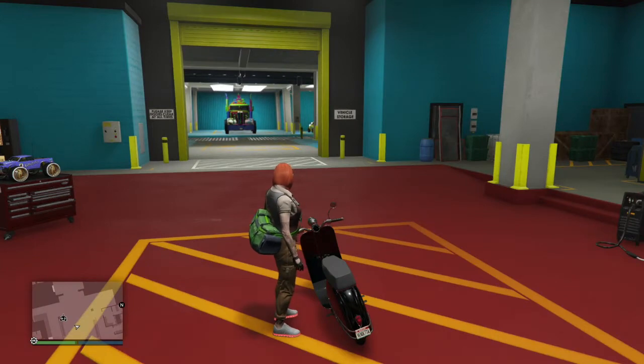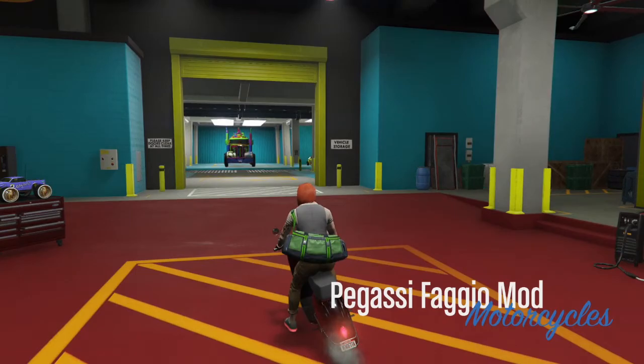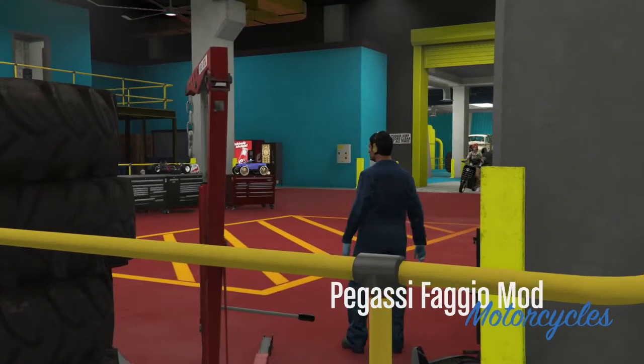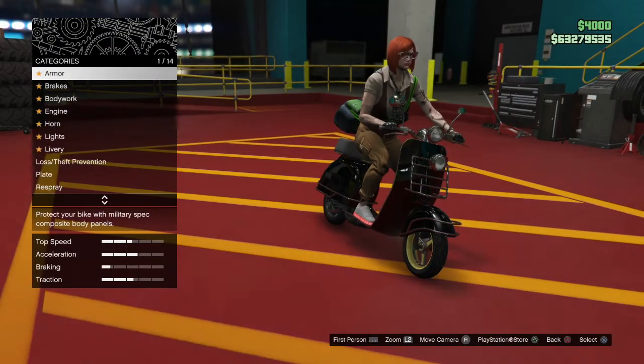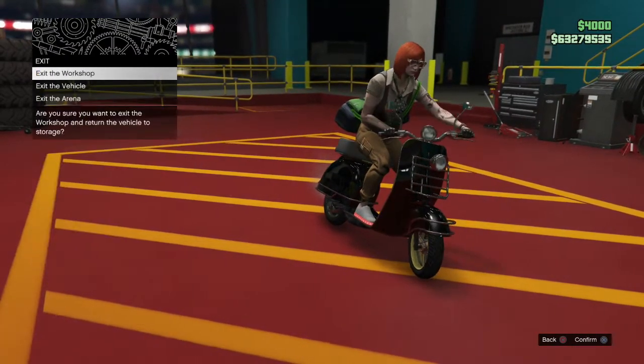Let's test it out. I'm gonna hop on the vehicle - see that guys, right away! As soon as we see the pop-up in the top corner with the two options, we just do right then left. That's it.